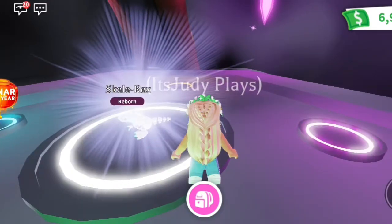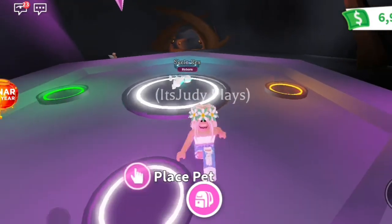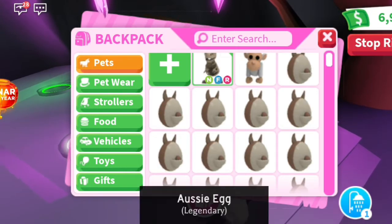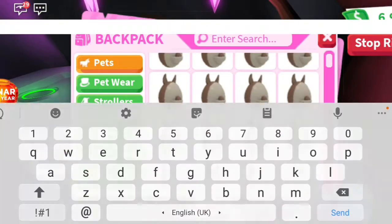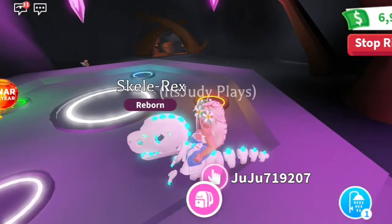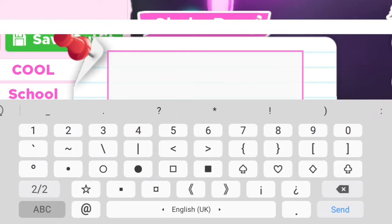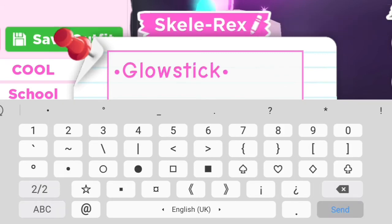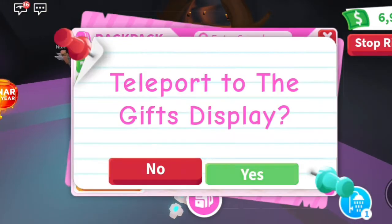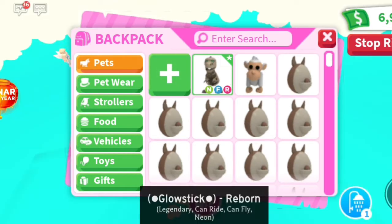There it is! I don't really see much neon, but it's pretty cool — neon fly-ride Skelly Rex. I'm not a huge fan of it honestly, there's barely any neon showing. But I do like the name, so I'm going to name it Glow Stick. And now we have a neon fly-ride Skelly Rex — and now we're going to go trade it.